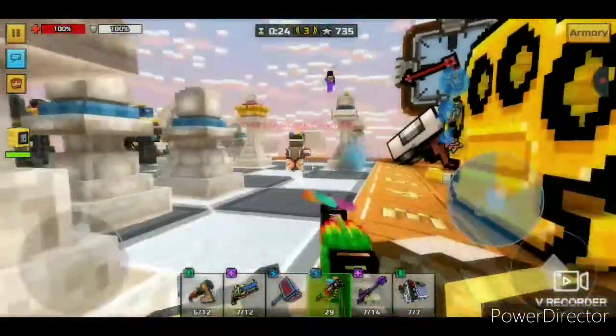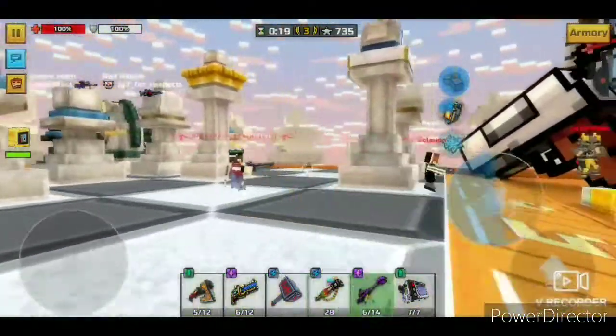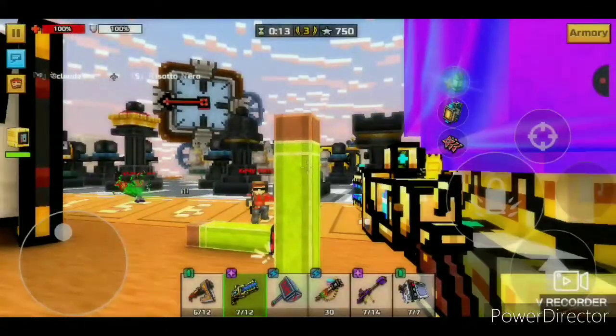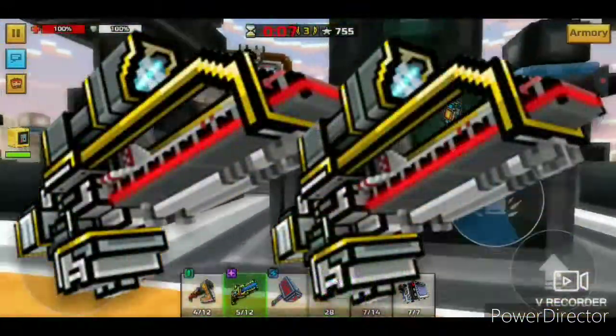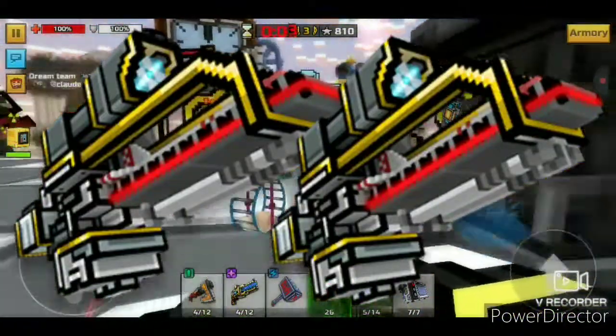Coming in at number 2 is a two-way tie between a sniper released in the digital set and a shotgun released in the cyber season set. Both of these weapons are one-shot weapons — a purple sniper with bleeding and a blue shotgun with wall break. The two winners of the number 2 spot are the Destruction System and the Destruction System. These two weapons should definitely be on your wish list, but number 1 will blow your socks off.